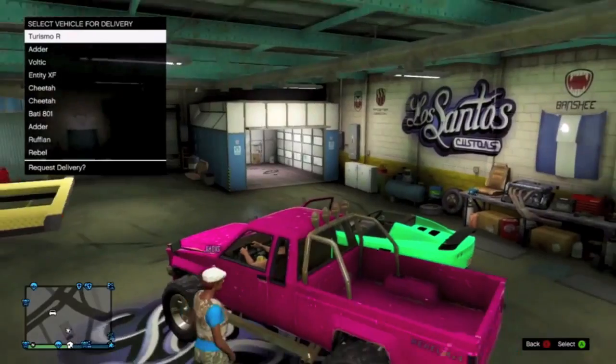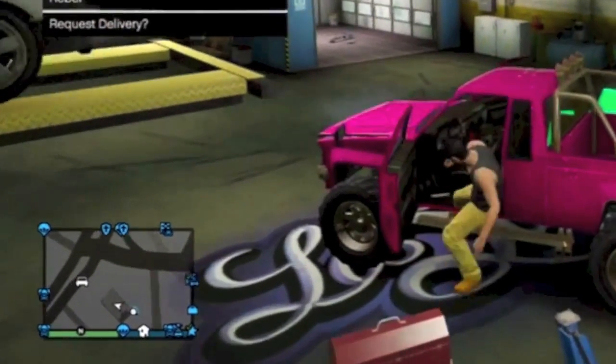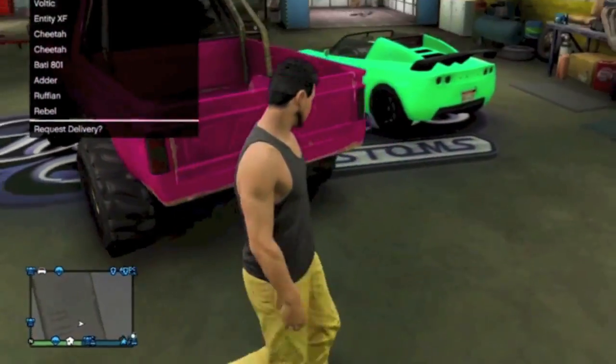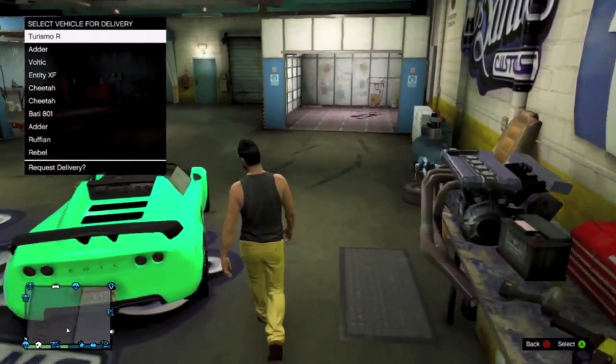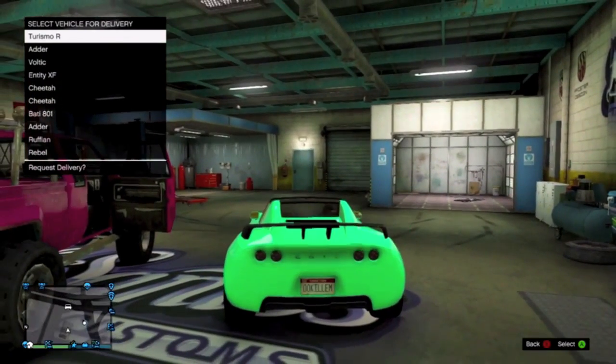As you can see on the minimap in the bottom left corner, there's actually a personal vehicle outside on the street — that's the Voltic with the tracker inside of it. That's the vehicle we're going to be selling because it was actually duplicated. Get outside of the Karen Rebel or whatever vehicle is inside the garage and make your way over to the duplicated Voltic.